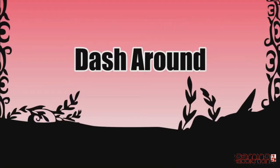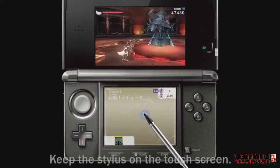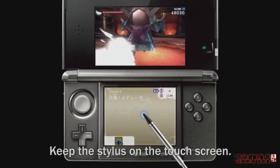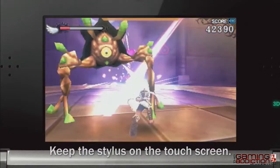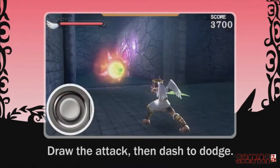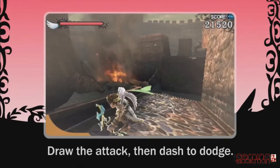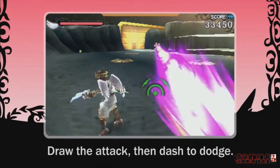Line up the reticle with an enemy, then dash left or right to perform a dash around. Remember that you have to keep your stylus held on the touch screen. The dash around move is extremely important. Draw an enemy's attack, then dash to dodge. Dodging forward will reduce your exposure to an attack, while dodging to the side will help you avoid attacks altogether.